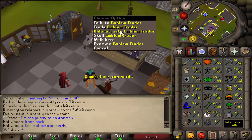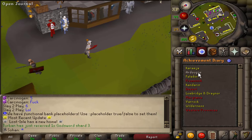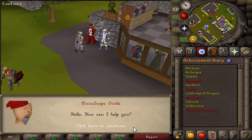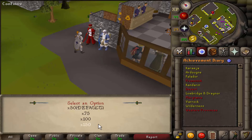They also have a fully working achievement diary which offers some really exclusive rewards, so there's a lot of incentive to complete them. There are easy, medium, hard, and even elite ones. And if you want to change your XP rate, you can change it over here — you start at 50 but you can set it up to 150 so you don't have to grind as long as everyone else.